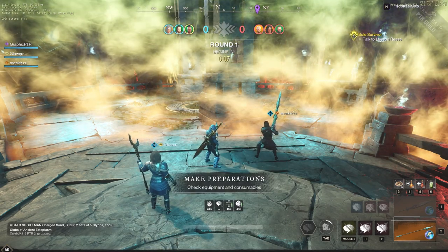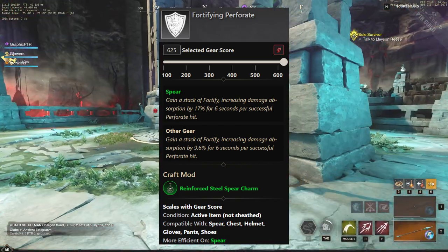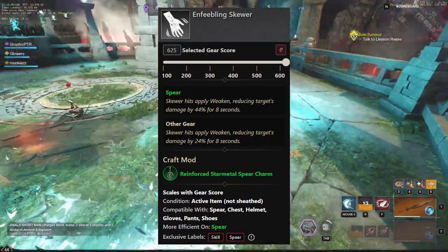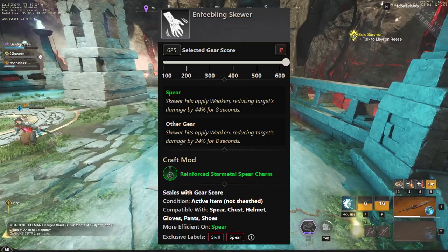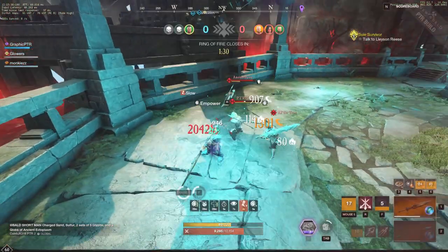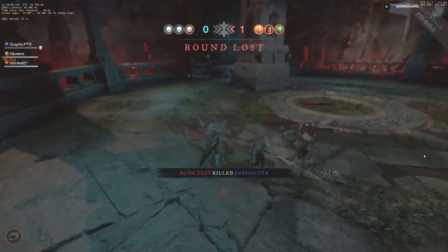Next up, we have the Spear Perks. We're going to have the Fortifying Perforate, which is huge not only in PvE but definitely in PvP as well. If you can hit these Perforate stacks, you gain a stack of Fortify, increasing damage absorption by 17% for 6 seconds per successful hit. We also have the Enfeebling Skewer — Skewer hits apply Weaken, reducing the target's damage by 44% for 8 seconds. We also have Sundering Javelin — Javelin inflicts Rend, reducing the target's damage absorption by 25% for 10 seconds. It's the highest utility build out there, in my opinion, with the Spear. It does a lot of damage while providing a ton of different utility.